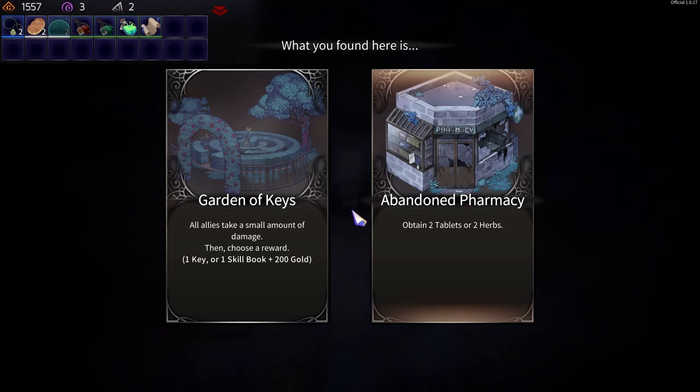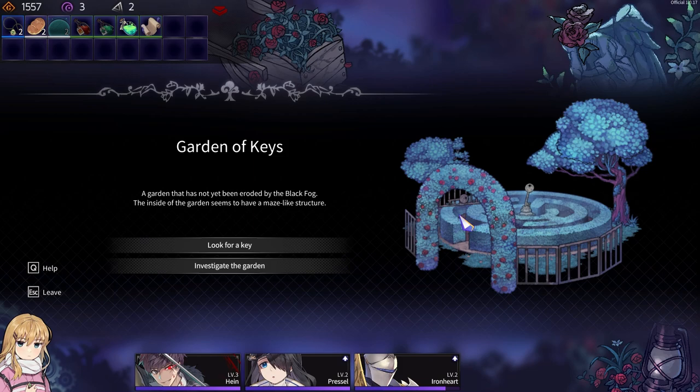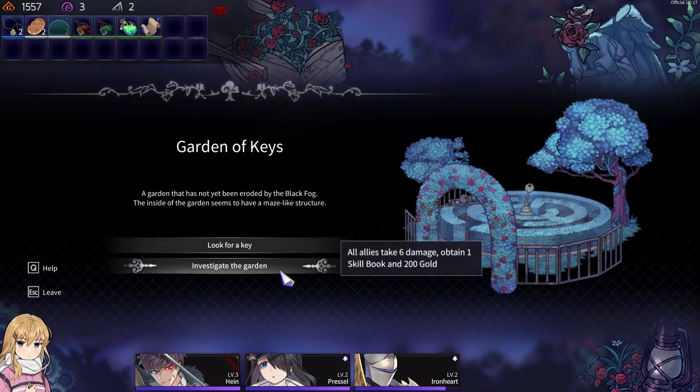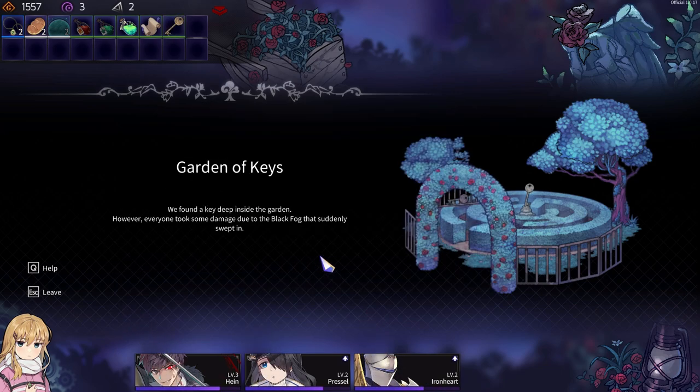Garden of Keys: all allies take a small amount of damage then choose a reward — one key, one skill book, or 200 gold. One key ore, okay. We haven't done Garden of Keys. The garden has not yet been eroded by the black fog; the inside seems to have a maze-like structure. All allies take 6 damage, obtain key ore — find a key deep inside the garden. Everyone took some damage due to the black fog that suddenly swept in.